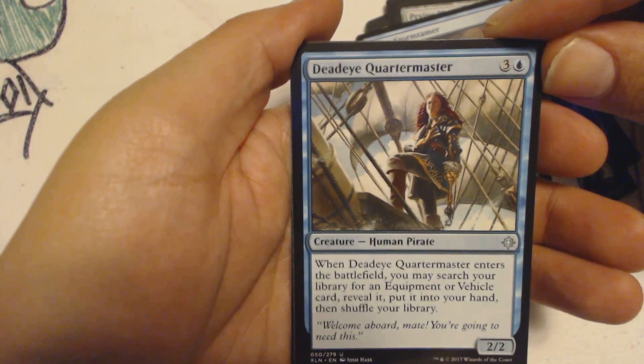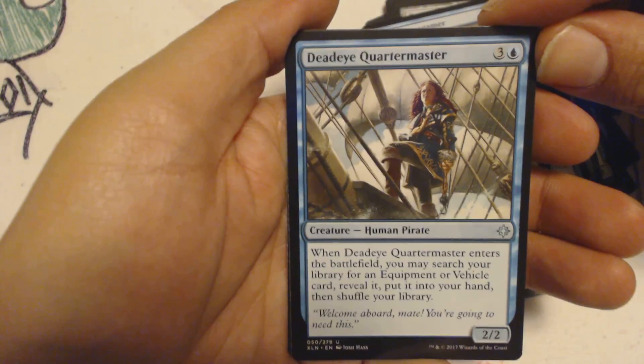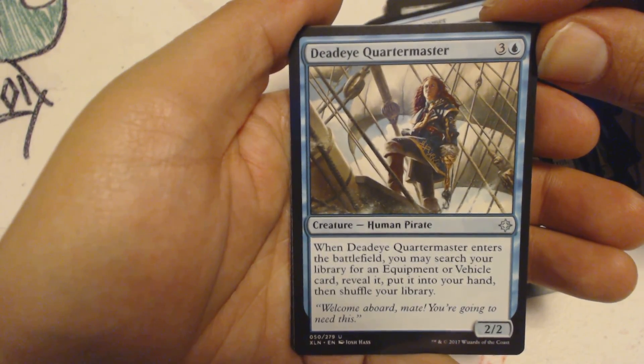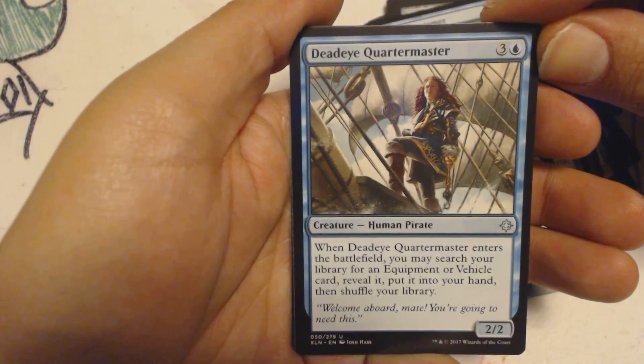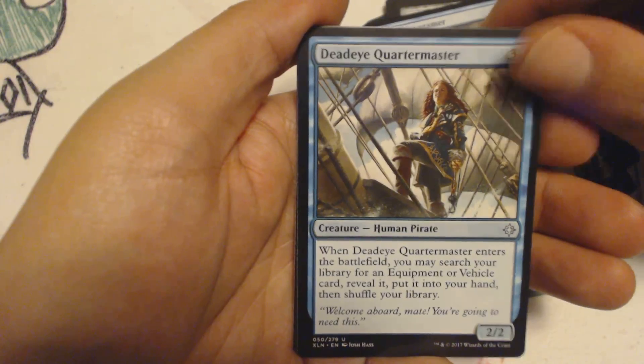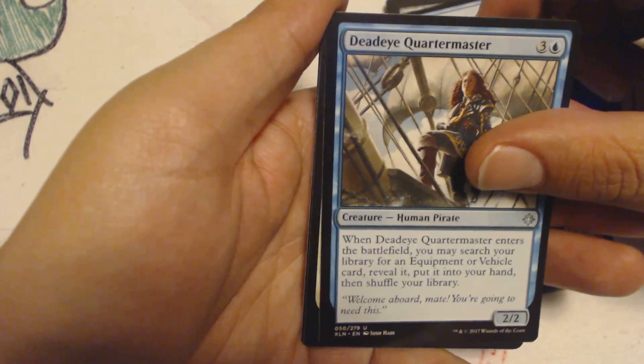Then my last uncommon, Deadeye Quartermaster — a 3 and a blue for a 2/2 Human Pirate. When it enters the battlefield, you may search your library for an equipment or vehicle card, reveal it, put it into your hand, and then shuffle your library. Pretty good for a vehicle deck, as it turns out.